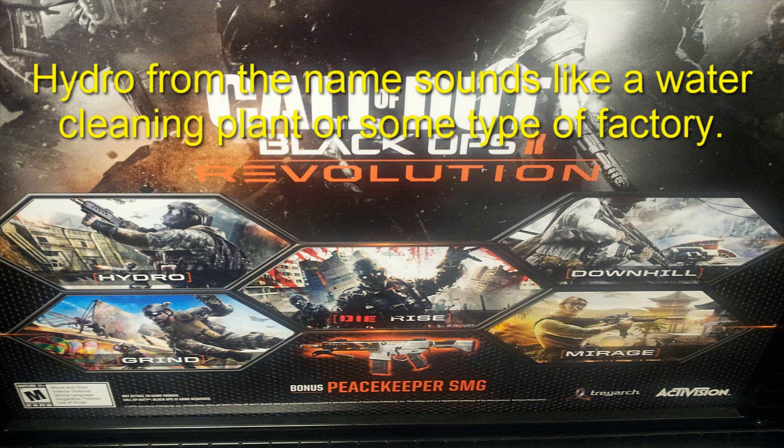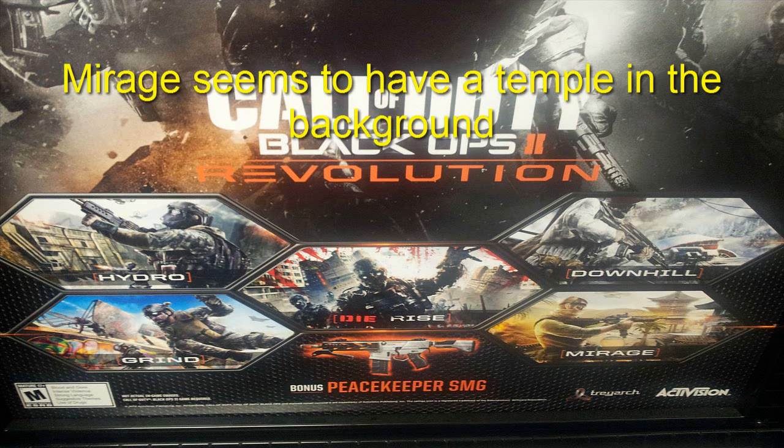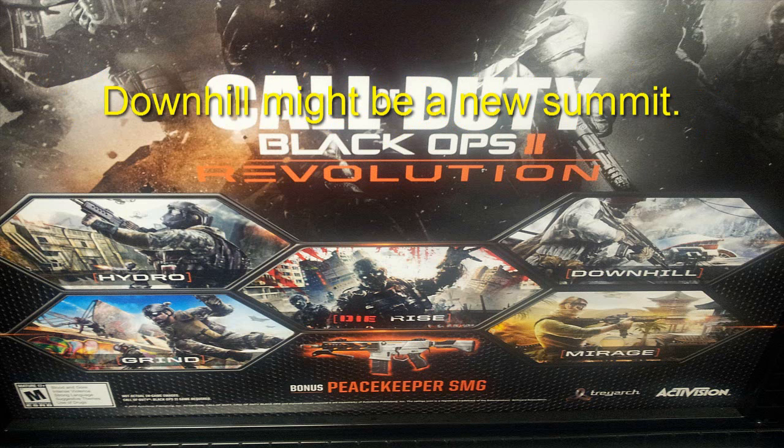Hydra from the name sounds like a water cleaning plant or some type of factory, and in the background it kind of looks like a factory. Grind - I have no clue about the background because there are like purple things in the background and all sorts. Mirage seems to have a temple in the background which might mean it's in Asia. Downhill might be a new summit from the background and from what the characters look like - in fact it's downhill skiing or something.